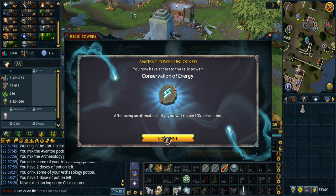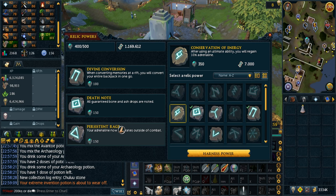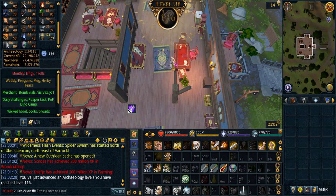Sadly the relic on its own isn't really worth using at the moment. I need to be able to boost from 117 to do a mystery in order to unlock more relic power. First step towards 117 is 116 — we're almost there.